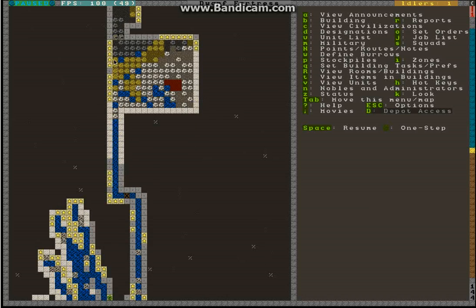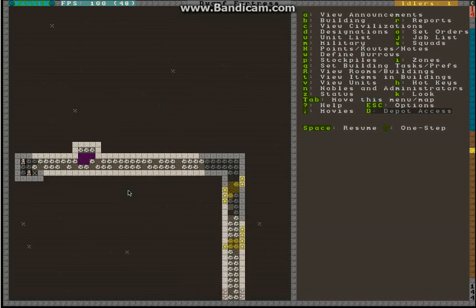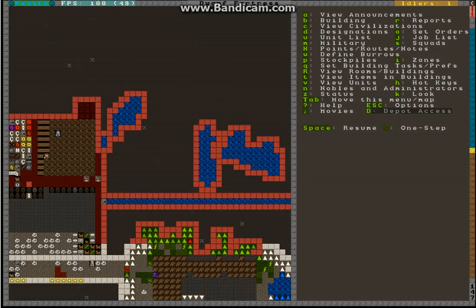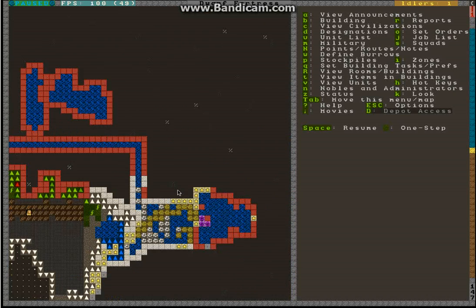The water down here has filled the area enough for me to close the floodgate, which means I can soon have a farm plot there. Another way to get a muddied area is to actually dig down all the way to the underground caverns, because all the underground caverns have mud on them, and many of them have water — useful if the water up here is frozen, for example. However, that's very hard to defend since there are often much tougher monsters down in those caverns.